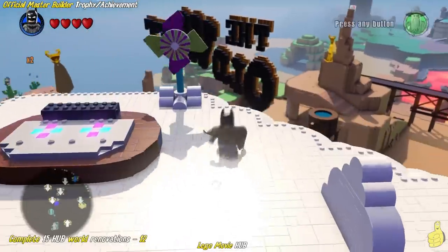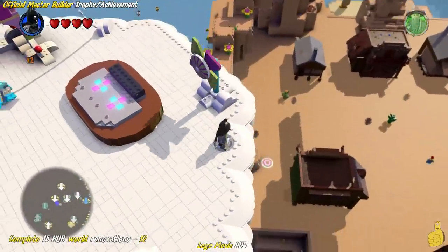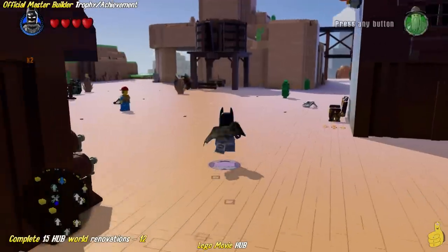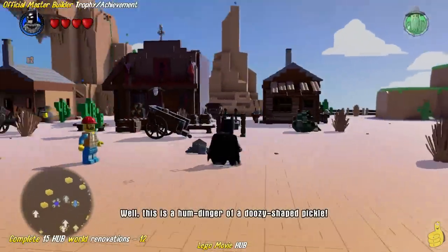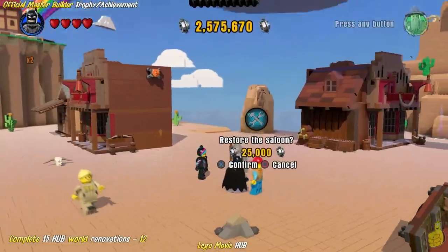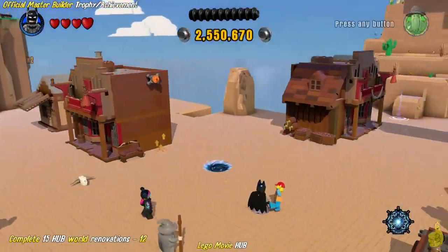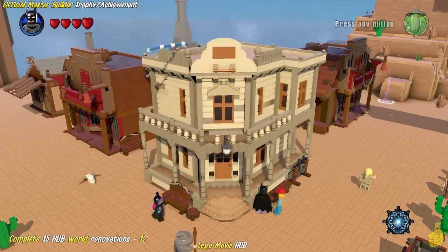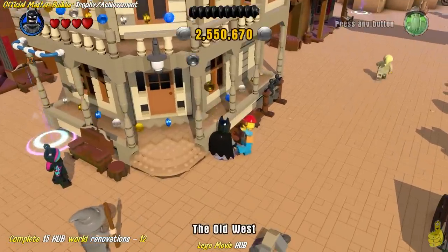Down below us is the Old West — you've probably seen the big sign floating in the air. We're going to do a crazy drop and it made our stomachs a little queasy when we fell — we won't lie. We found a male construction guy standing over here and we're going to go ahead and repair the saloon. The saloon will cost you $25,000.